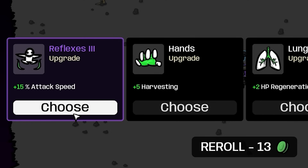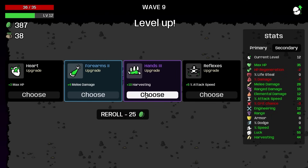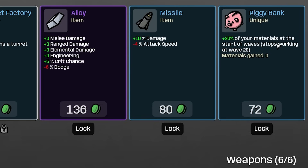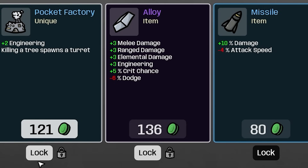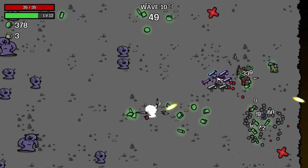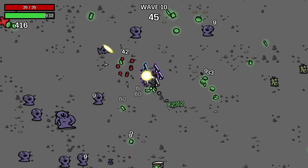That's definitely easier than a previous wave, probably based on my build. We're definitely starting to make some money. I'm going to buy 15% attack speed because that's a big upgrade. After rerolling we didn't really get anything good, so plus 10 harvesting — 54 harvesting. We got the piggy bank — that's actually really good, we're definitely buying that. Then I'm going to lock alloy because that's further going to boost everything except dodge.